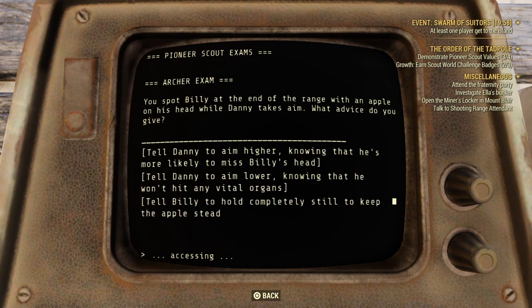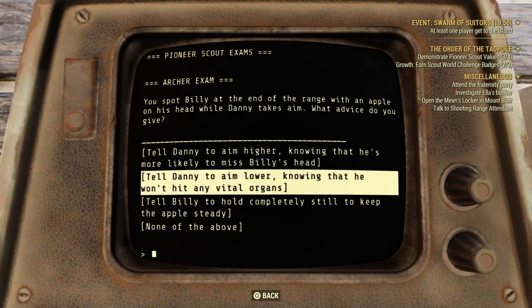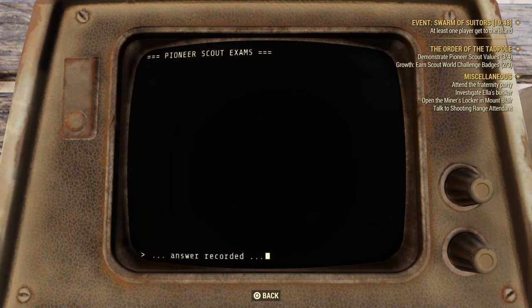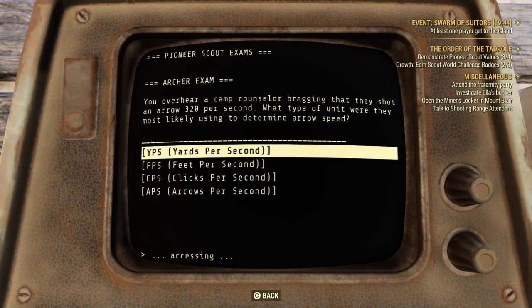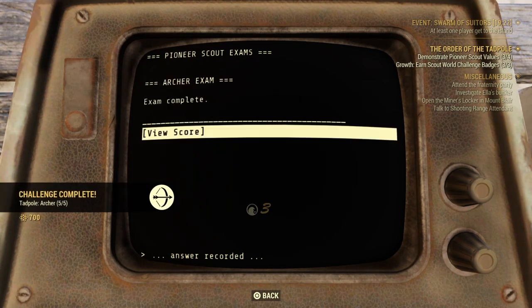Question number four: You spot Billy at the end of a range with an apple on his head while Danny takes aim. What advice do you give? That answer is obviously none of the above. Question number five: You overhear a camp counselor bragging that they shot an arrow 320 per second. What type of unit were they most likely using to determine arrow speed? That answer is feet per second.